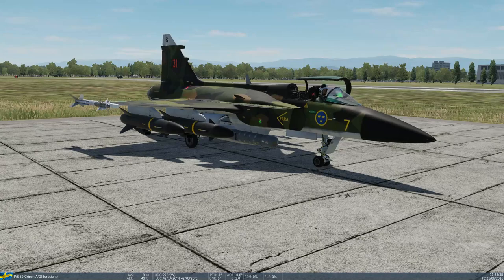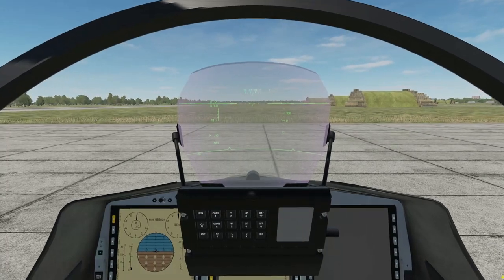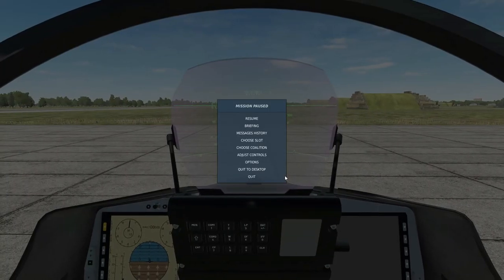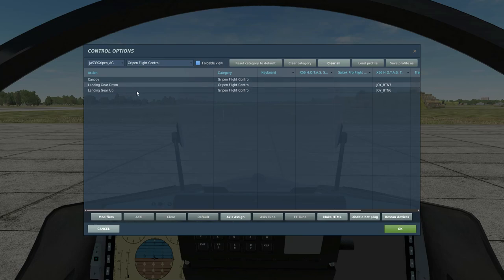I just have to show you some of the key bindings, because that's all changed as well. Looking at the controls for air-to-ground — you've got adjust controls which looks as normal as it would be with any mod. But if you go into the sub-menus, you'll see there are four Gripen controls sub-menus. Gripen flight controls has just gear up, gear down, and canopy. Gripen modes is for anyone without a HOTAS, and there's a landing mode which I've never used.